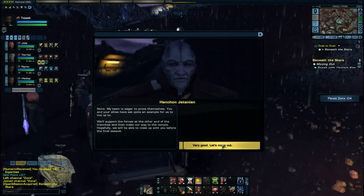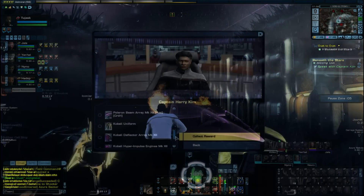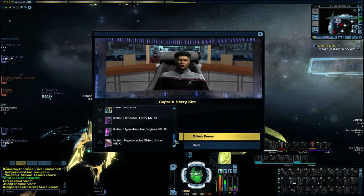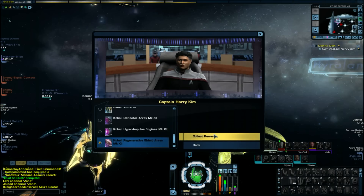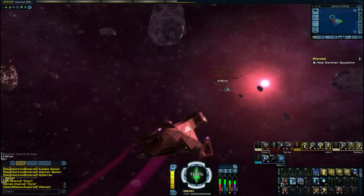I also recommend completing the 5 year anniversary special mission Dust to Dust. Completing and repeating this mission will give you the opportunity to get the Kobali Deflector Array, Hyper Impulse Engines, and the Regenerative Shield Array, along with a few other goodies that you might want to grab along the way.